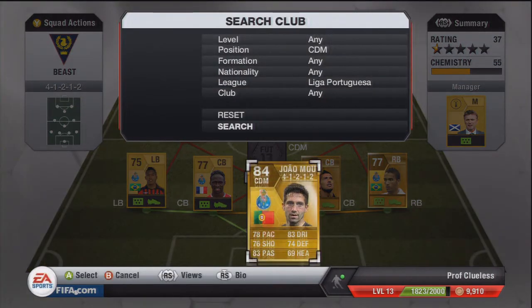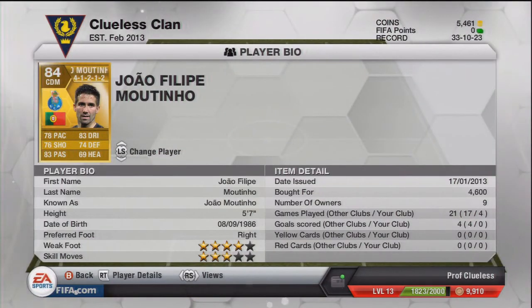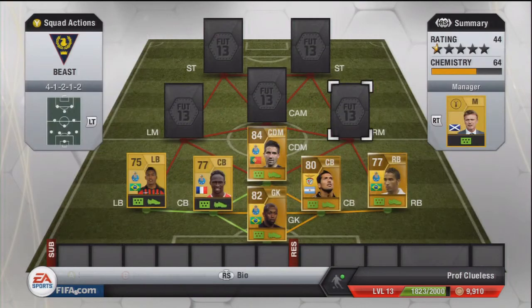Our CDM is Jean-Montinho, and he's just an all-round tank. He's got 78 pace, 83 dribble, 76 shot, and 83 passing — those are his standout stats. I wouldn't play him at centre attacking mid as I don't think he's pacey enough — you need a more pacey player there — but he actually does the job really well at centre mid or CDM.